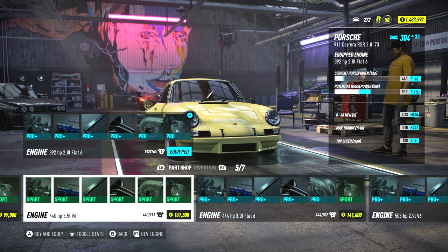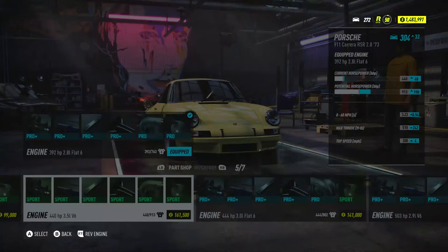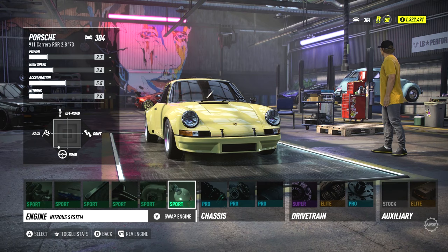At level 23, the fastest engine swap for the RSR becomes available along with a host of other parts. The new build should look like this: swap engines to the 440 horsepower 3.5-liter V6 engine, and equip Super Plus Crankshaft, ECU, Intercooler, and Exhaust; Pro Dual Turbo; Super 3x3lb NOS; Super Track Suspension; Super Brakes; Super Track Tires; Super Plus Clutch; Elite Gearbox; and Super Track Differential. Run Kill Switch Jammer and Radar Disruptor in your auxiliary slots.